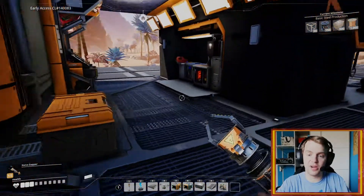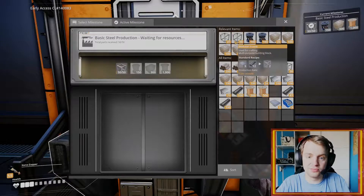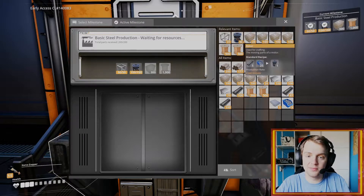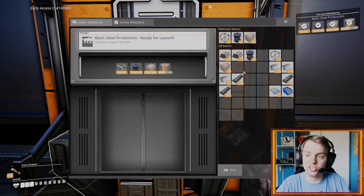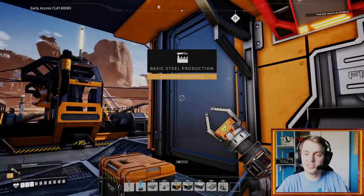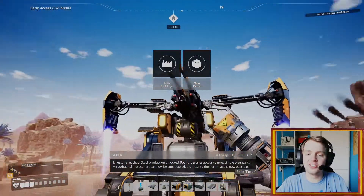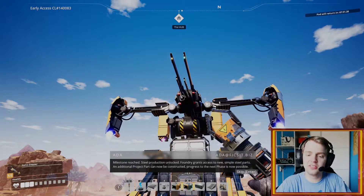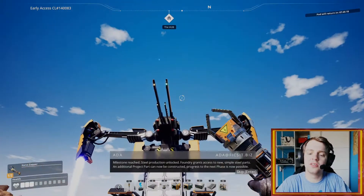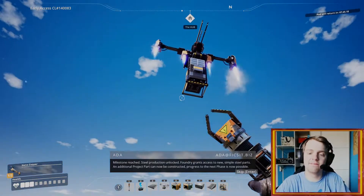He's back from outer space, so we can actually get basic steel production — some wires and concrete — and send him off. Steel production unlocked. Access to new simple steel parts. An additional project part can now be constructed. Access to the next phase is now possible.